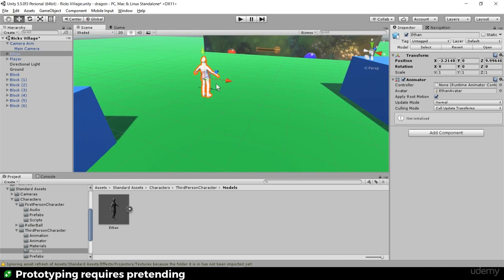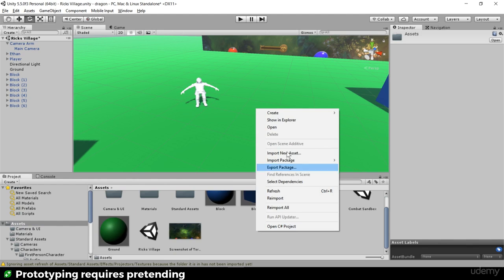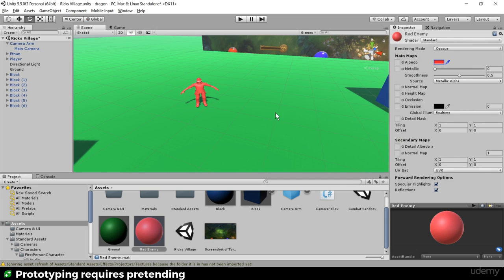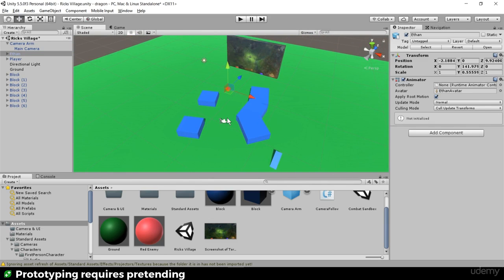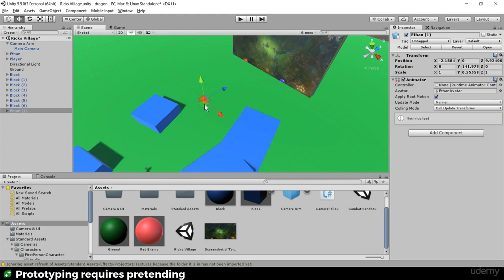Here he is — third person, not first person. Let's shove an Ethan in there and boom, we've got an enemy. This is all about using your imagination when prototyping. I'll make him a little fat enemy, rotate him towards us so he's looking at us. White seems a bit too pure, so I'll right-click and create a material, call it 'red enemy', drop it onto Ethan and make him red. Then put him on the ground.